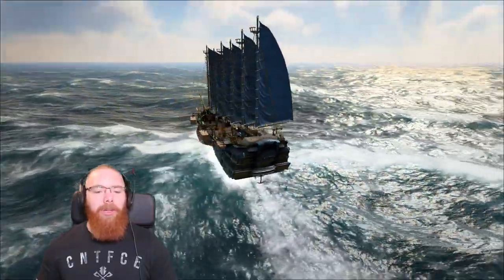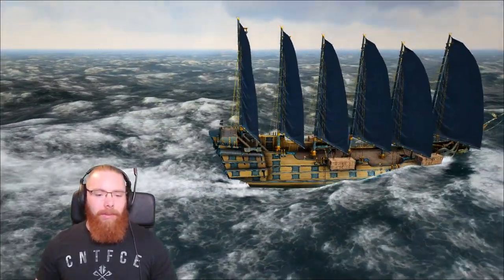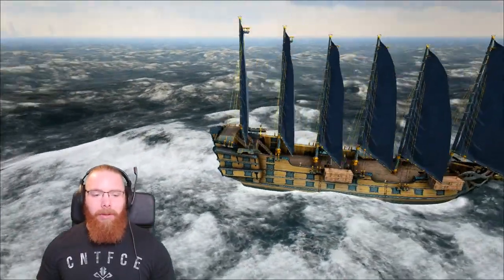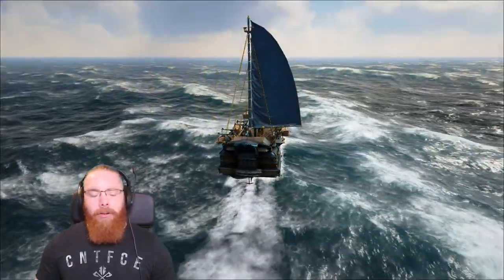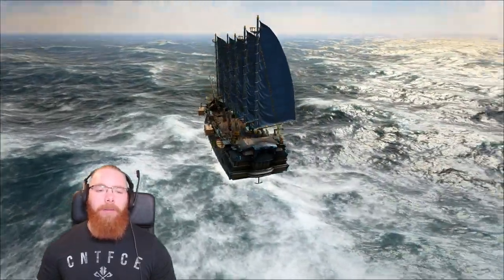What's up guys, I'm back on Atlas. I'm on my transport galleon, Njords Mate, and I love this ship. It's grown on me — I wasn't sure on it at first, but I love the colour scheme. I've always liked the colour scheme; it's from one of my other ships. This is my transport ship, what I use whenever I want to carry a lot of stuff somewhere.